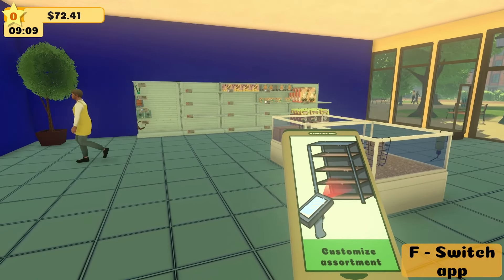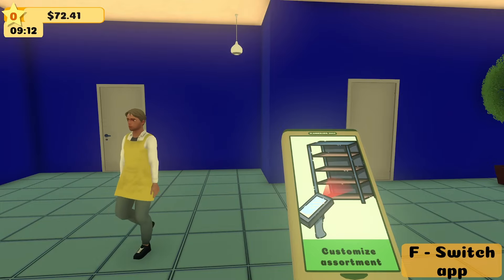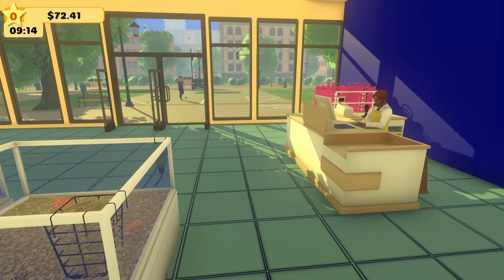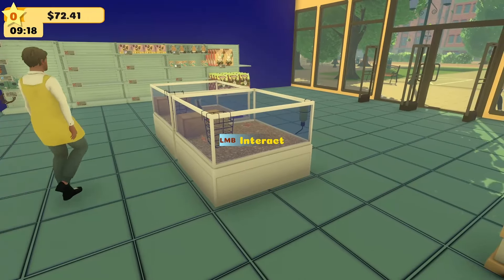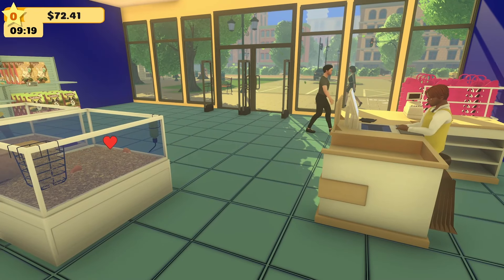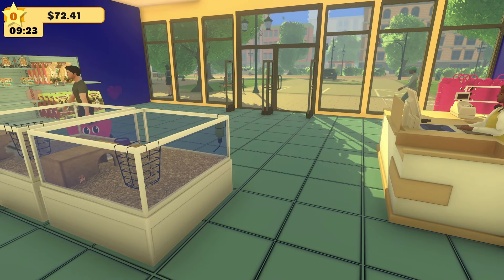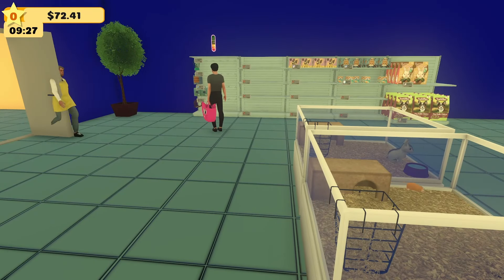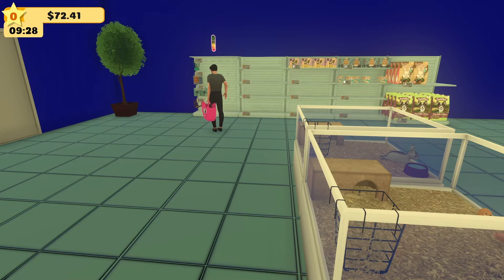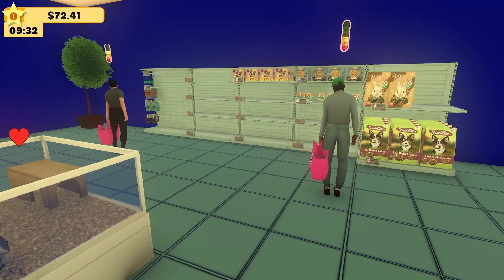Now we're just waiting. My employee is heading to the stock room and back out, looking for stuff to do. Hopefully there will be people in here very soon. Right now he's just wandering aimlessly — he wants to clean but there's nobody here. I really need some people to buy some bunnies and hamsters. I just need people to come into the store more than anything right now. I'd also like to get another big rack at some point.